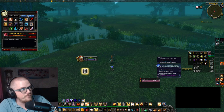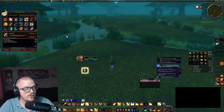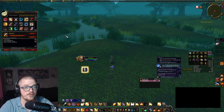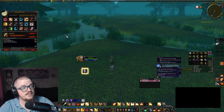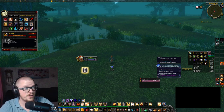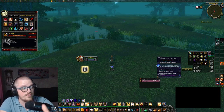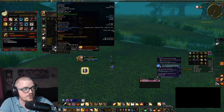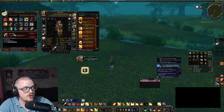Going into macros — on my normal attack macro, which is Judgment and Crusade Strike on scroll up, it's Start Attack and then Cast Judgment. Whenever Judgment is off cooldown it prioritizes that, and after that it casts Crusade Strike. It also equips my sword — this two-hander here. The other macro is for Avenger's Shield.